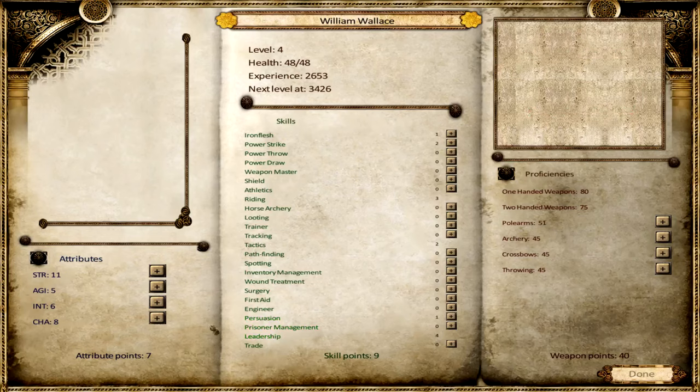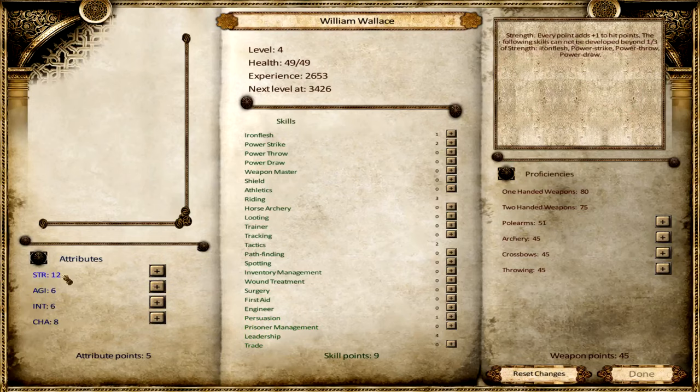Let's start - that's way too much. Let's go strength 12, agility 6, so 12-6-6-8, let's go intelligence to 9. For each point: persuasion I want to get up there, prisoner management is going to be something important. We are probably going for a two-handed weapon. I did read that Looting is really important in this mod, so let's invest a tiny bit into agility. Looting is now on 2 because it's an agility skill.